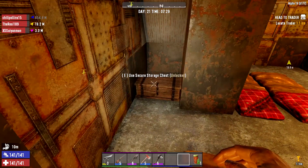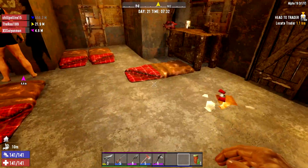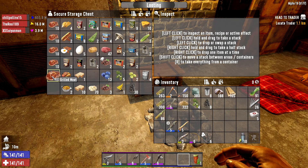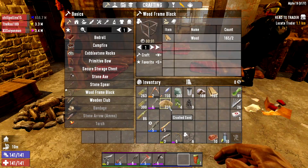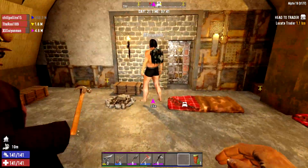In this chest right here in the corner there's some water. Grab like 10 jars of water, grab a stack. And then in this one there should be some food. Just grab some food. I would recommend either the meat or the cornbread — they're cheap to make and there's lots of them.